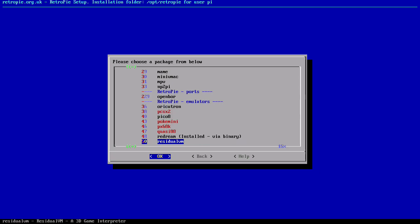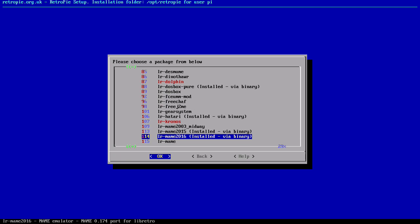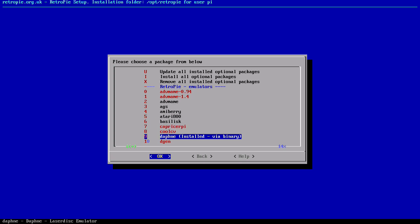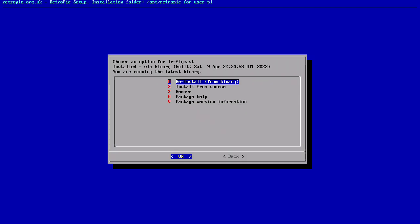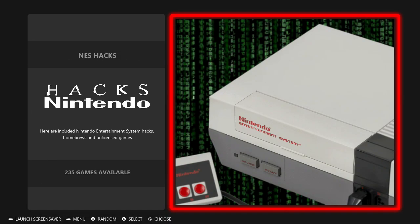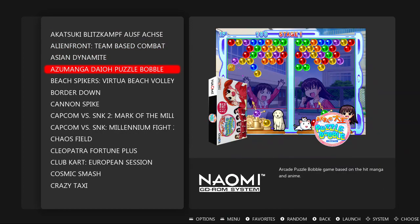Basically, the Dreamcast emulator should now be compatible with the Naomi 2 games. We're all waiting for the release of Flycast, which can run the Naomi 2 games. But we have to wait because it's not available yet. In the meantime, I want to show you at least the boxes of the new games that the DZ boys added to the new Retro Machine family.